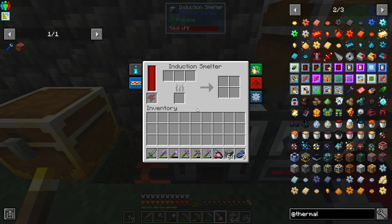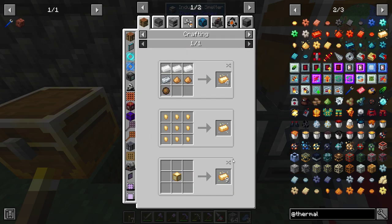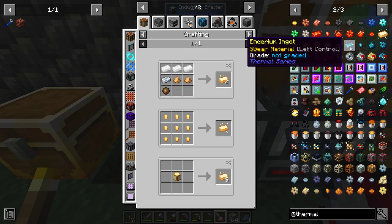I was cooking up stone for the thermal induction smelter because I need it to make other kinds of things, like lumium ingots and such. Certain ingots require that.